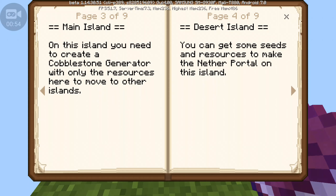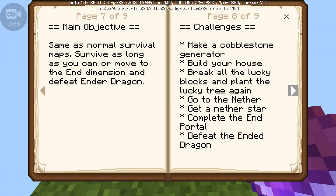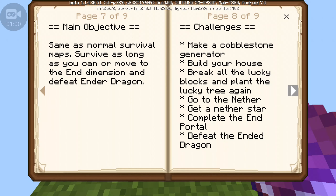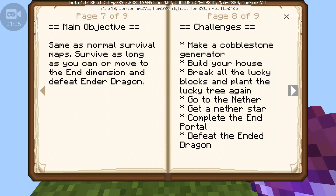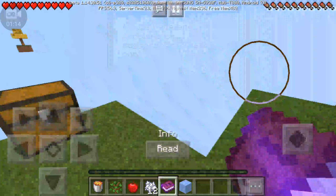It's basically getting more difficult depending on your luck. Okay. Strong old island and all this stuff. Main objective: same as normal survival maps — survive as long as you can, or go to the End dimension and defeat the Ender Dragon. Challenges: make a cobblestone generator, build your house, break all the Lucky Blocks, plant the Lucky Tree again, go to the Nether, and yeah, blah blah blah.